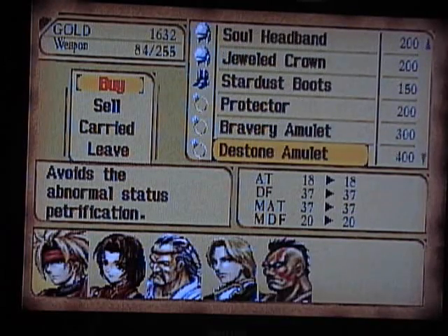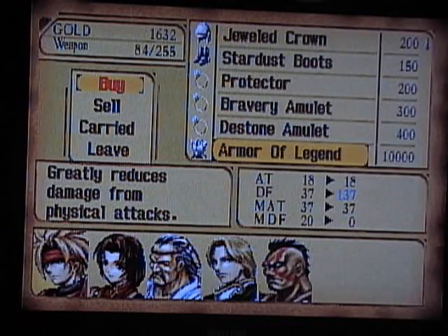There are some random accessories here and the Armor of Legend. This is like the Legend Cask from Lohan, except for physical attacks. I'm not going to get any of this either, because one, it takes way too much gold, and two, it just completely breaks the game. It's essentially an 'I win' button if you spend time farming those birds outside Deningrad.